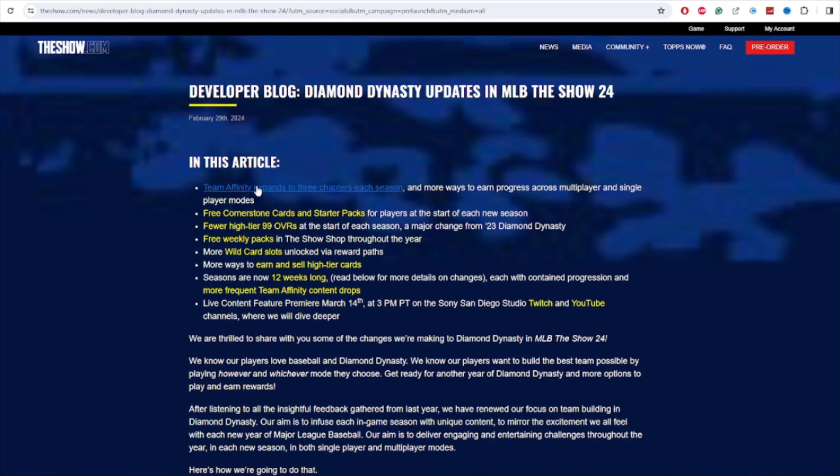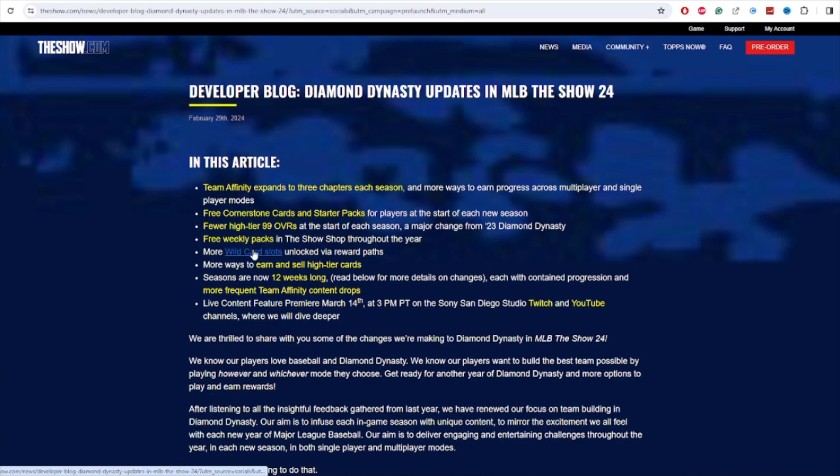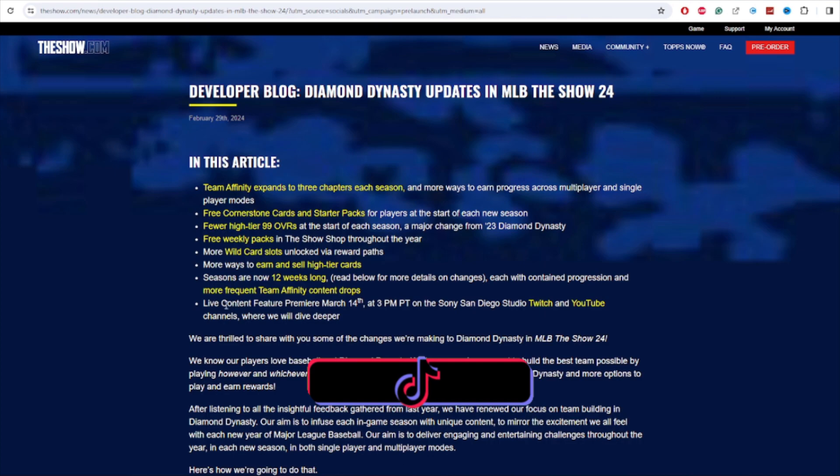In this article they talk about Team Affinity expanding to three chapters each season — three stages in each Team Affinity season. There's going to be free Cornerstone cards, fewer high 99s overall, free weekly packs, more wild cards, more ways to earn and sell high tier cards. Seasons are now 12 weeks long. More frequent Team Affinity content drops, and there's a live content feature premiere on March 14th at 3pm Pacific — the night before the pre-order weekend they'll go over Diamond Dynasty in depth.